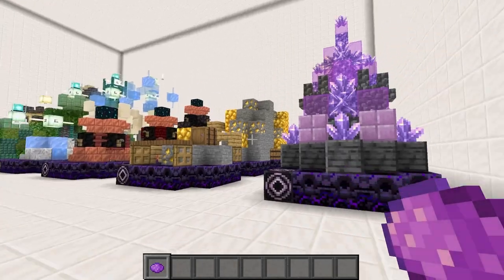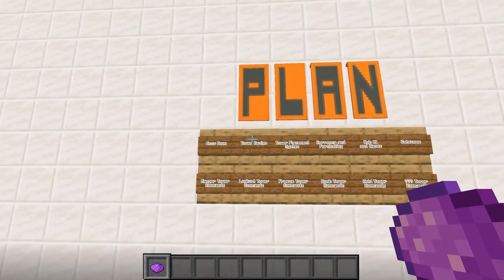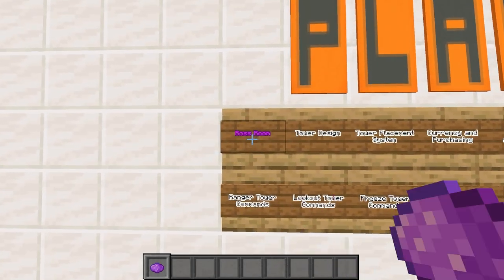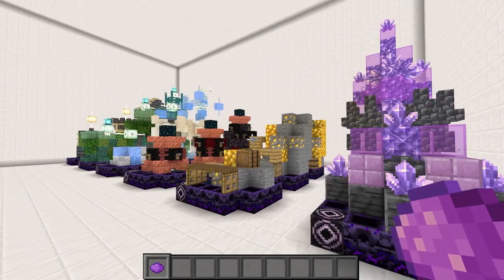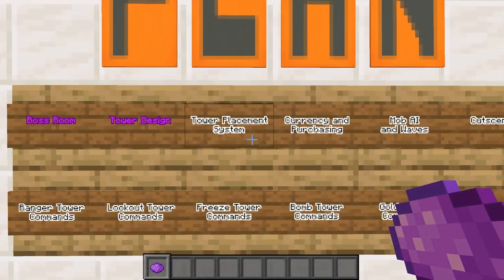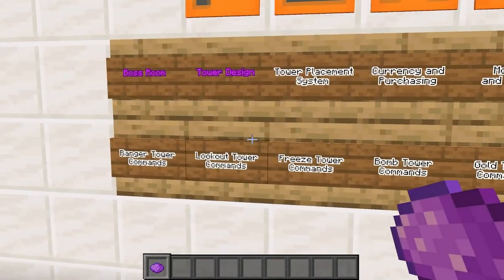We need to get to the plan here. We're about eight minutes into this video and we haven't even talked about what our plan is yet. So we have the boss room and the tower design done, but we have so much work left to do.